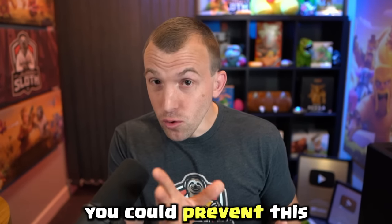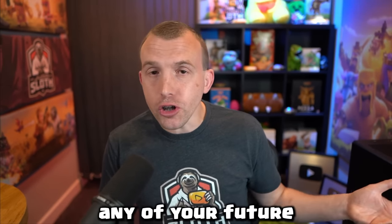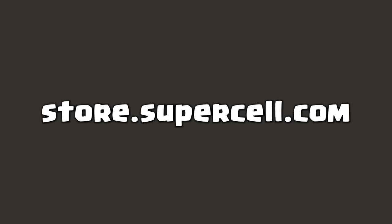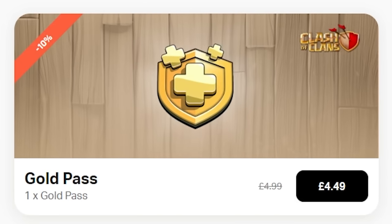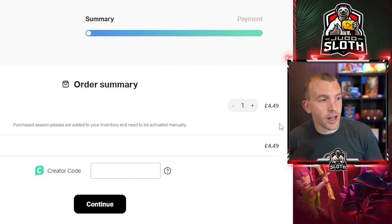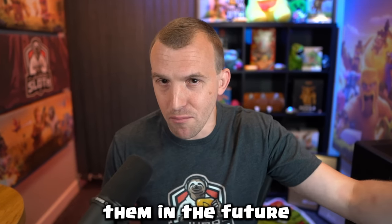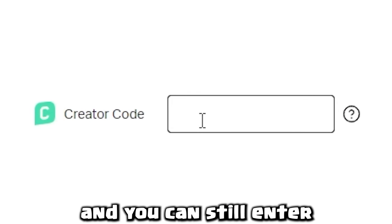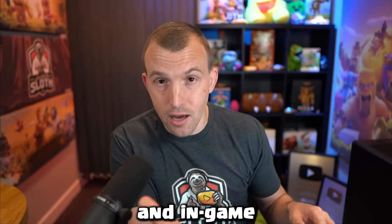Despite the price increase, you could prevent this for a little while and get 10% off any of your future gold pass purchases by going to store.supercell.com. If you purchase gems for Clash of Clans through here, you get 10% more, but the gold pass is currently still at the previous price point. All you do is log in via Supercell ID and you can purchase multiple gold passes and activate them in the future. There is a cap on how many you can purchase for security reasons, and you can still enter a content creator code here on the Supercell website and in game before purchases.